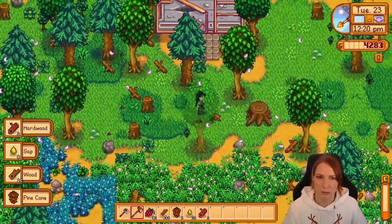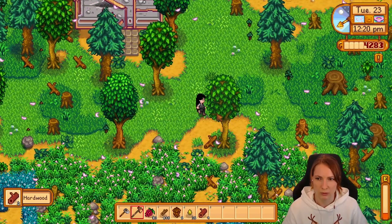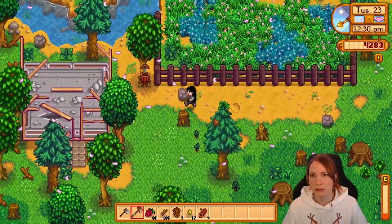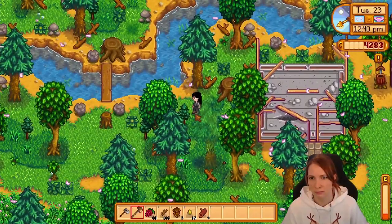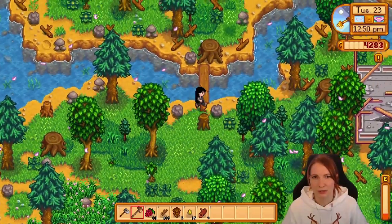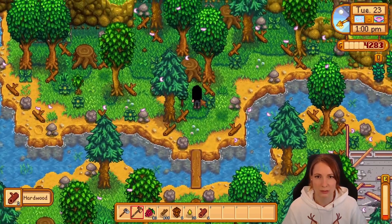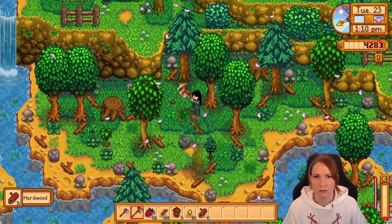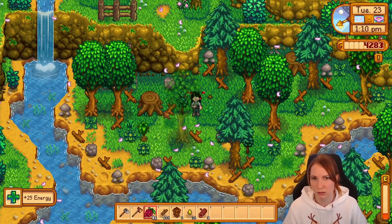So I can already now get the hardwood that's on my farm. Wait — does that mean I can go over my bridge over here? I haven't brought my scythe again. I haven't brought anything to get me over here. I want to see what's up — there's so much hardwood, so many hardwood stumps. There's something behind those trees over there.